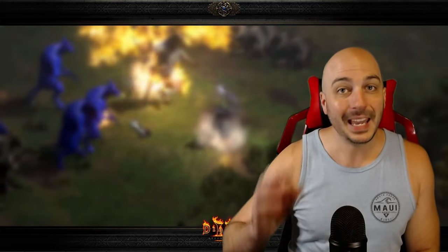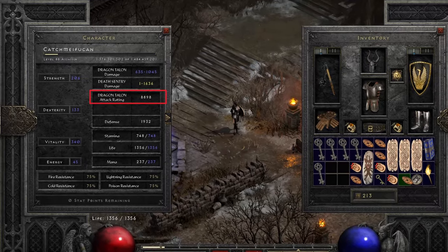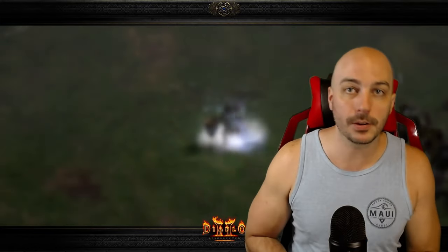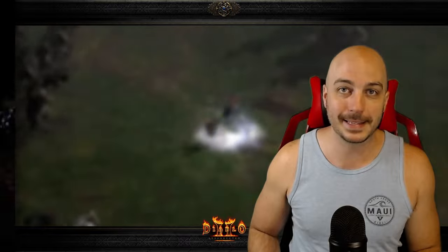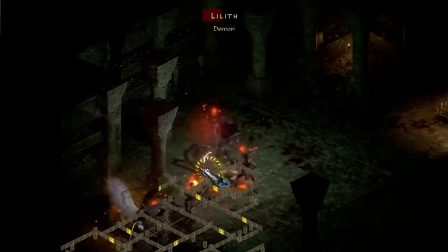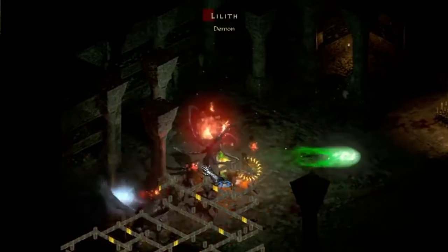Now we'll jump into making sure you can actually hit the Ubers — you need to stack a ton of attack rating on your characters, with the exception of one, in order to make contact. Because if you're not making contact, the Crushing Blow's not hitting, you're not Lifetapping back, and you're going to have a real bad time. That one exception, of course, is Smite. Smite hits every time no matter how much attack rating you have, that's why it's so overpowered for farming Ubers. But if you're doing any other build, make sure you have a ton of attack rating.